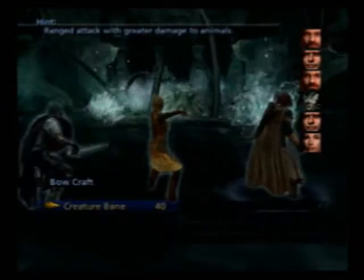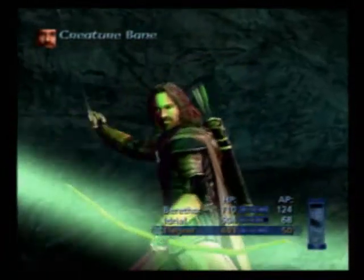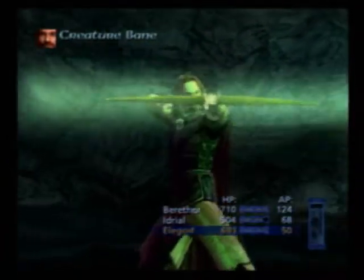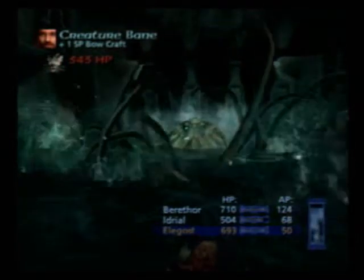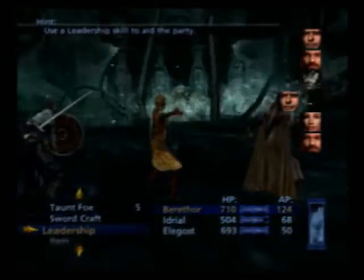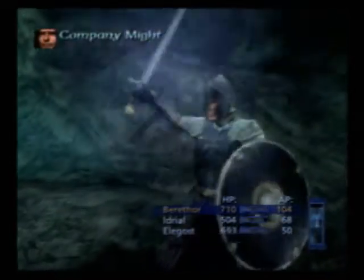And Pierce Will, the one we unlocked earlier — I think it decreases its magic or spirit armor class, so magical attacks like Idril's Loudwater Fury, for example, would do more.